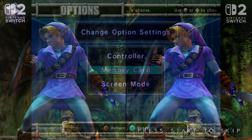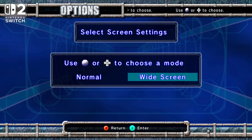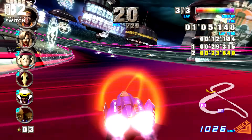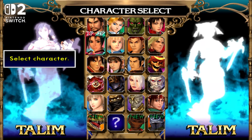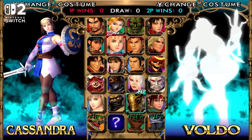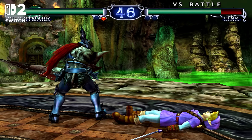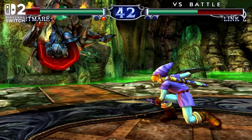Widescreen support is now confirmed to be available here as well, if it was originally supported in-game. By adjusting the settings in F-Zero GX or Soul Calibur 2, we're able to remove the black pillars to either side to max out a 16:9 display. The catch is that the 1280x900 pixel structure of their default 4:3 aspect ratio mode simply stretches across that wider visible window, with no resolution increase horizontally from 1280.